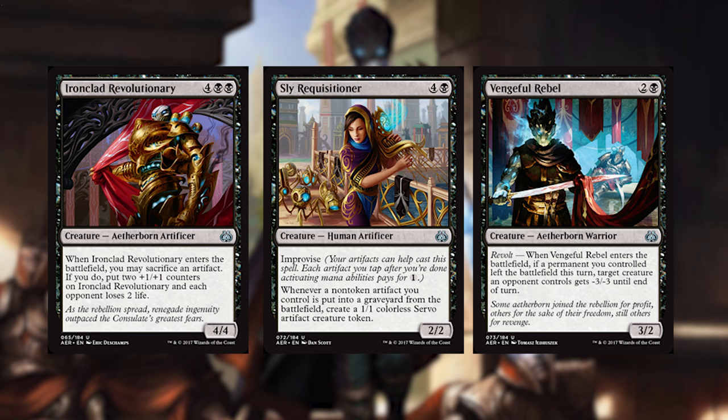Ironclad Revolutionary, Sly Requisitioner, and Vengeful Rebel are our next three cards — these are all implements, implements, implements cards. Sly Requisitioner also works with Puzzlenauts. Vengeful Rebel works with implements, Puzzlenauts, and white flicker cards — if you can keep bouncing stuff, that's gonna be really great. These are the black cards that are super high payoff for heavy artifact decks.